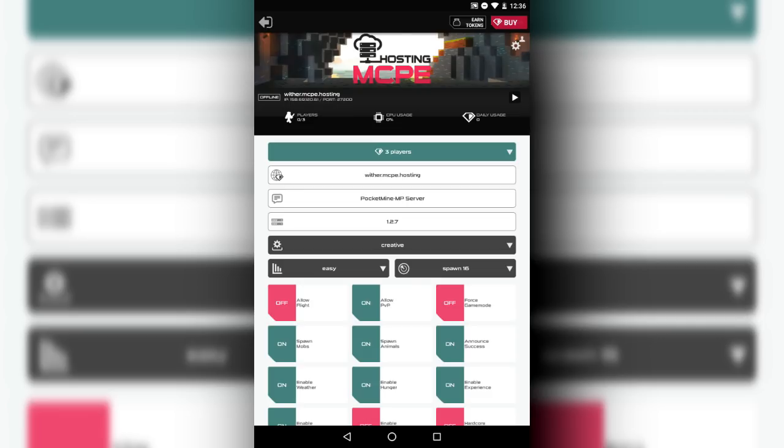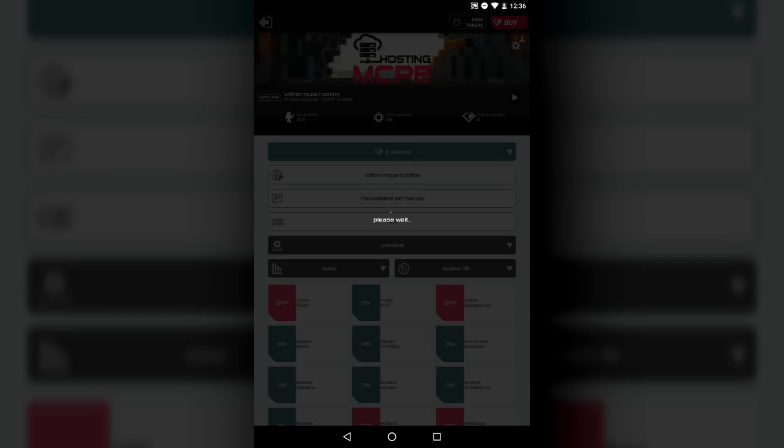It is as easy as one, two, three to create a Minecraft Pocket Edition server. What I'm gonna do is start the server and then head over to Minecraft Pocket Edition to show you guys that it actually works. I'll put in the IP — wither.mcpe.hosting — and the port, and show you guys that this is real. I'll be right back once I head to Minecraft PE and the server has started.